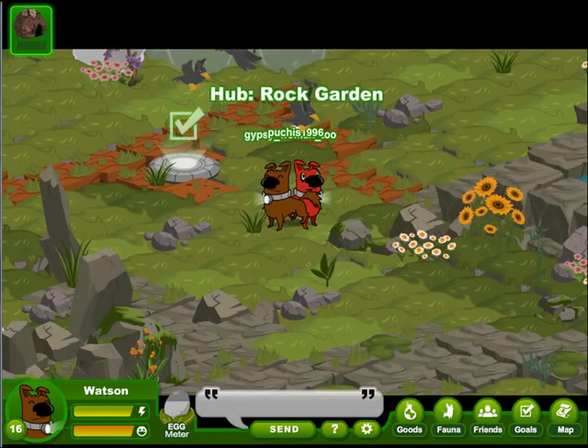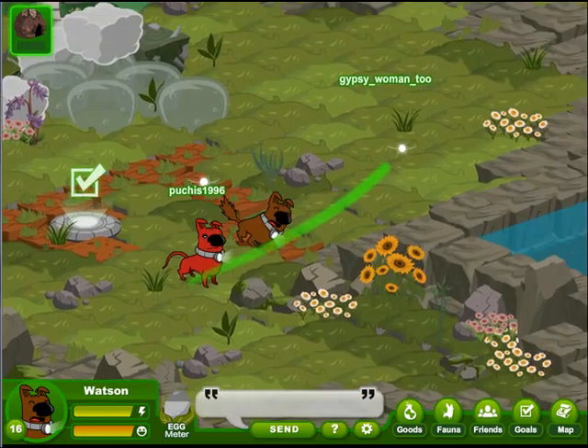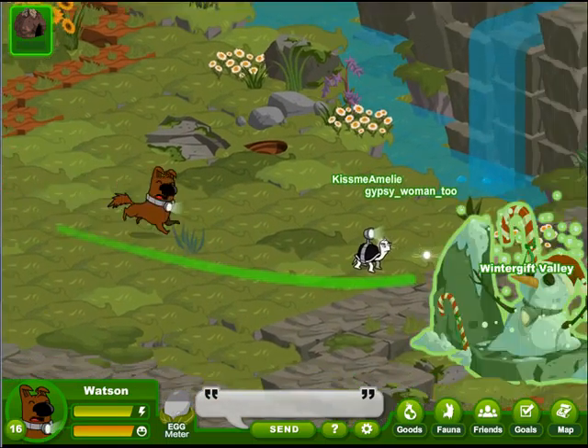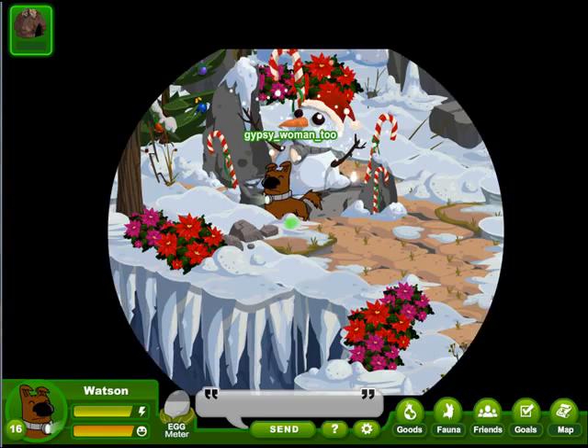Off to the rock garden and over to the Winter Gift Valley gate, where we will take Frosty the snowman's hand and head into that winter wonderland. He's got one nice carrot nose, doesn't he?